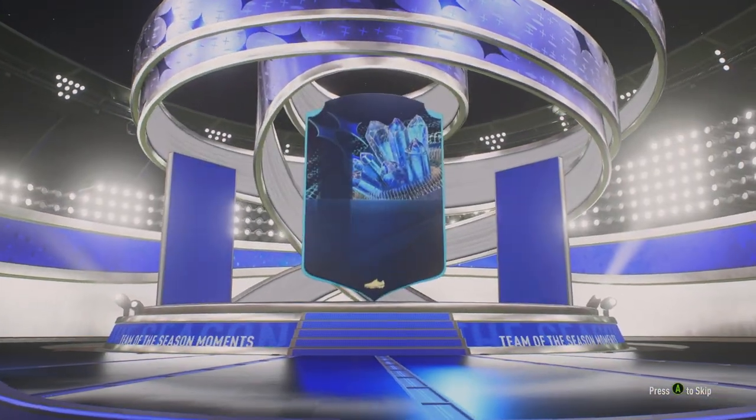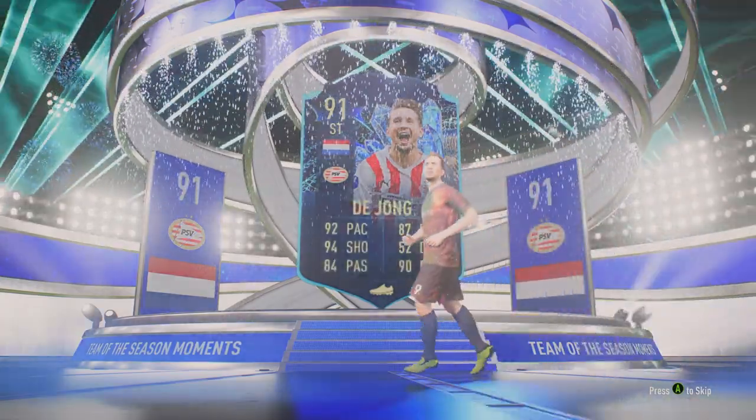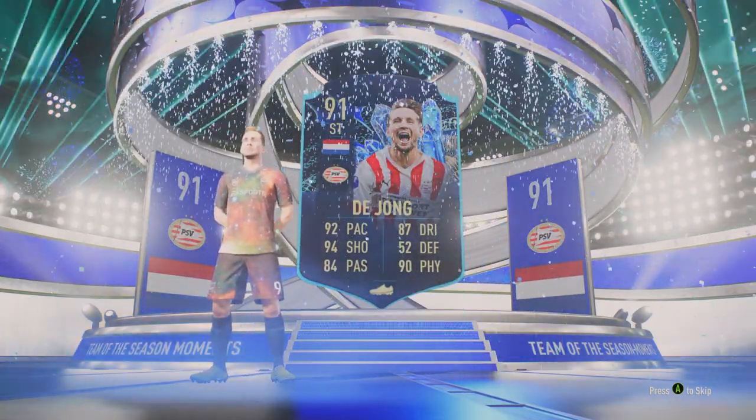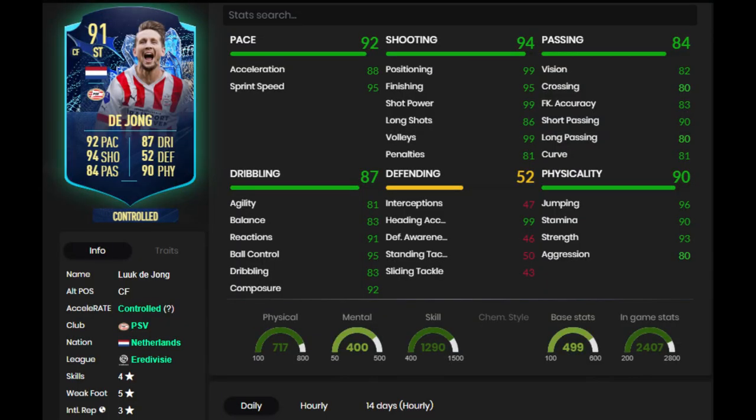Welcome to Baller or Bust, where Reese has FIFA cards so you don't have to. Today we've got ourselves Luke de Jong. We got him via SBC for 80,000 coins. At first glance, I just thought this was another tall striker — like Abraham, like Gomez — just one of those kind of tall cards.